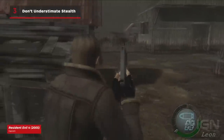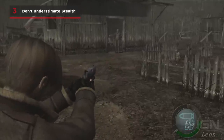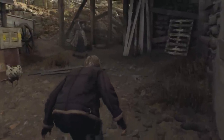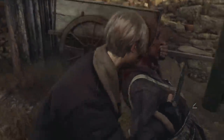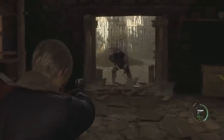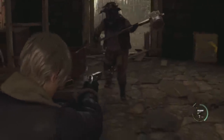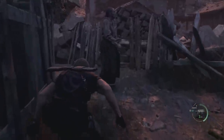In the original RE4, players were limited with how much they could do in-game without alerting nearby enemies. That's completely different in Resident Evil 4 Remake, as Leon can now crouch to sneak around, as well as stealth kill enemies with his knife if he is undetected. Stealth won't always be possible, as many encounters will throw a significant number of enemies at you no matter what, but if you haven't been spotted yet, consider crouching and stealthing around villagers to pull off a few stealth kills, or possibly avoid encounters altogether.